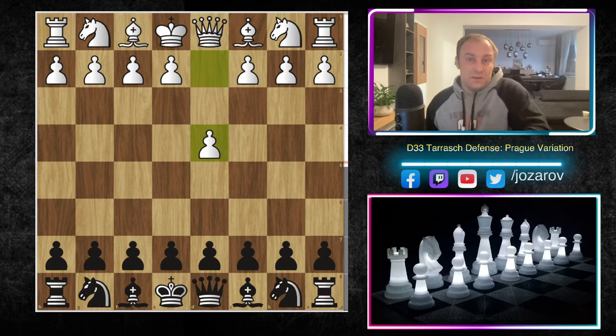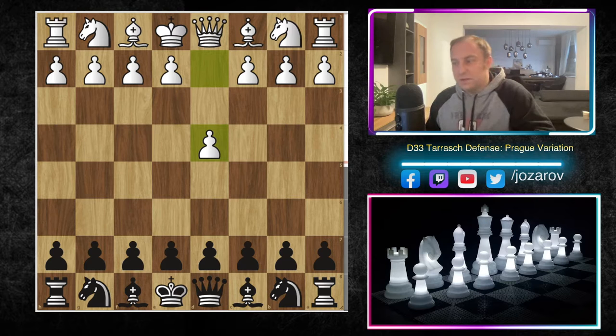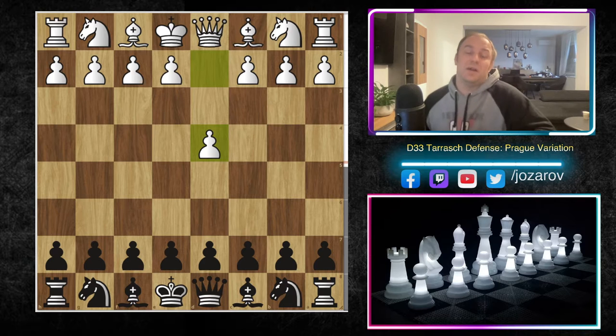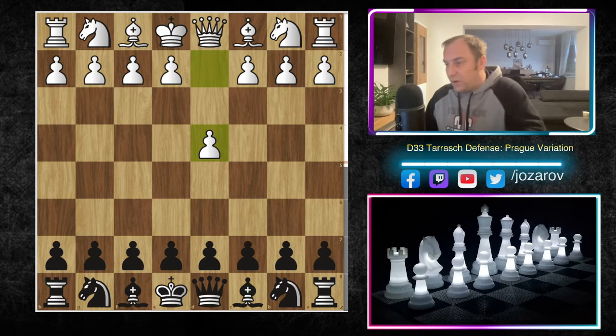Let's check out the difference between the Semi-Tarash Defense and the Tarash Defense, and the most important strategical ideas for White and Black. I've prepared a brilliant game — first we're analyzing it from Black's perspective. Stockfish played with the Black pieces in the Semi-Tarash Defense, applying the most important strategical and tactical elements of this very cool opening.